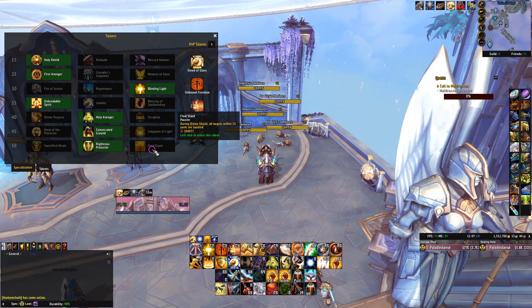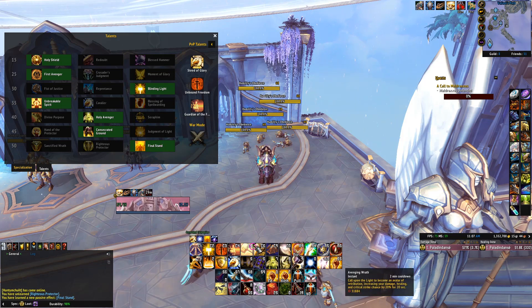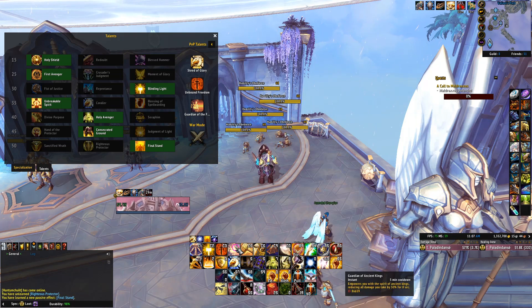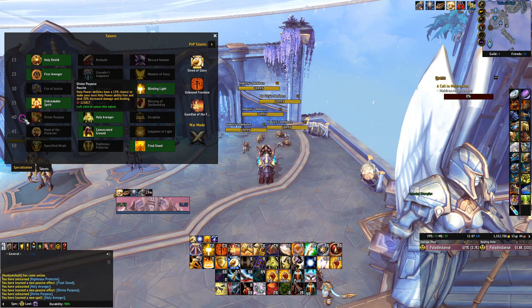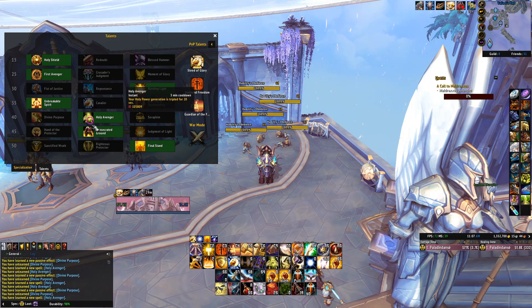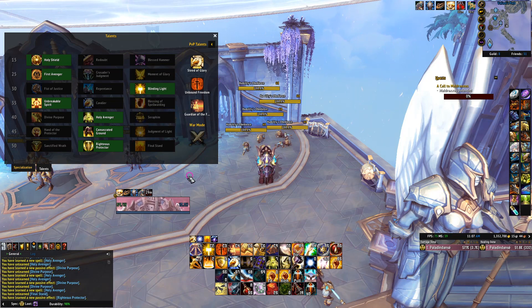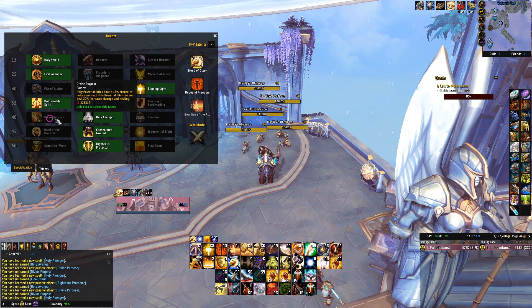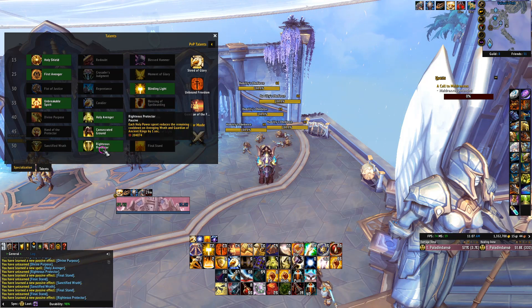Now if you're running Final Stand, the synergy is a little bit less — you're only reducing the cooldown of Ardent Defender, not Avenging Wrath and Guardian of Ancient Kings. But the same can be said for Divine Purpose — that's why both talents lose a lot of value when you're using Final Stand instead of Righteous Protector.